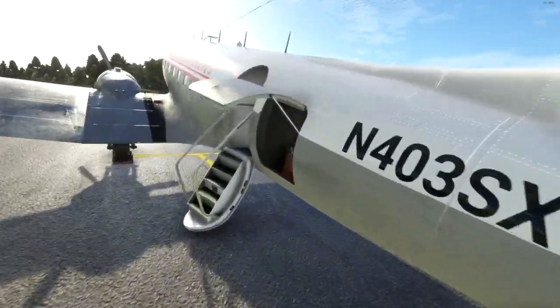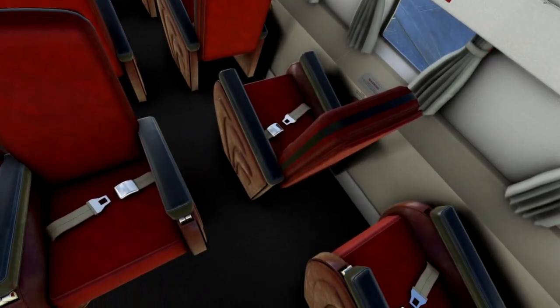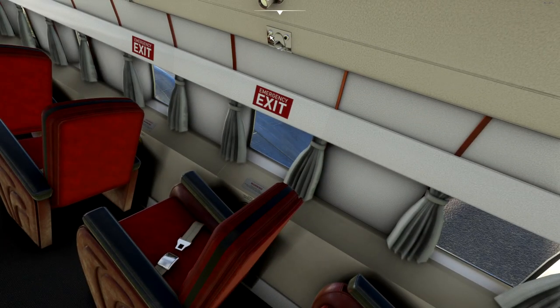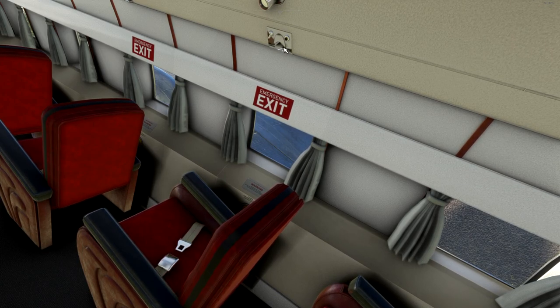Now we'll just take a quick look up in the cockpit. The new MSFS cameras are being a bit weird. There's a passenger compartment with stuff in it. I don't think anything operates in there either way. Let's head up to the cockpit and take a proper look around.